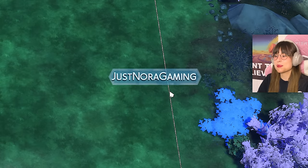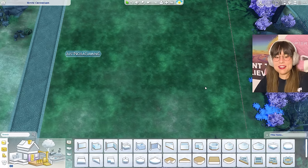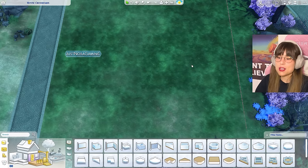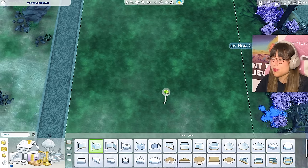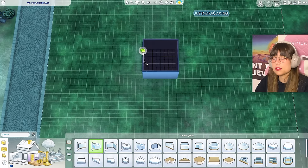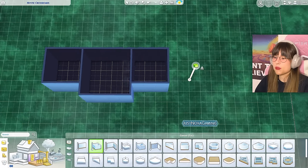I'm still in the early access version because I'm filming this on a Monday before the pack comes out. When you're seeing this, the pack is already out — but not for me in this timeline. Anyway, let's build this exterior. I'm not really sure how this house is going to look, no idea at all, but we're gonna figure it out as we go.